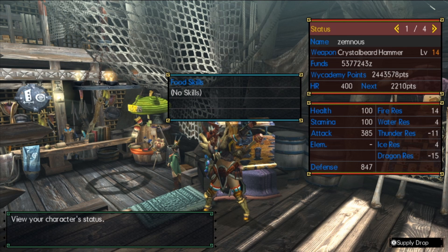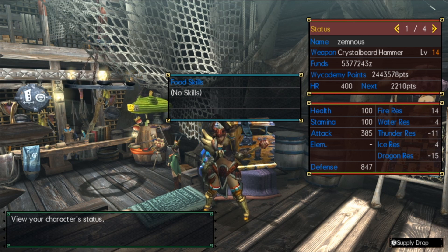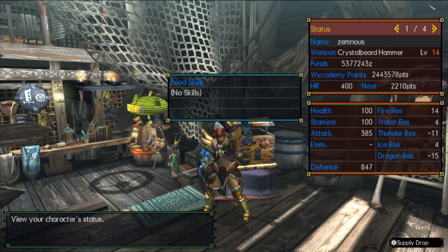So if you have this exact build and you're using it, you should have 395 attack with about five more defense, giving you about 852 defense.